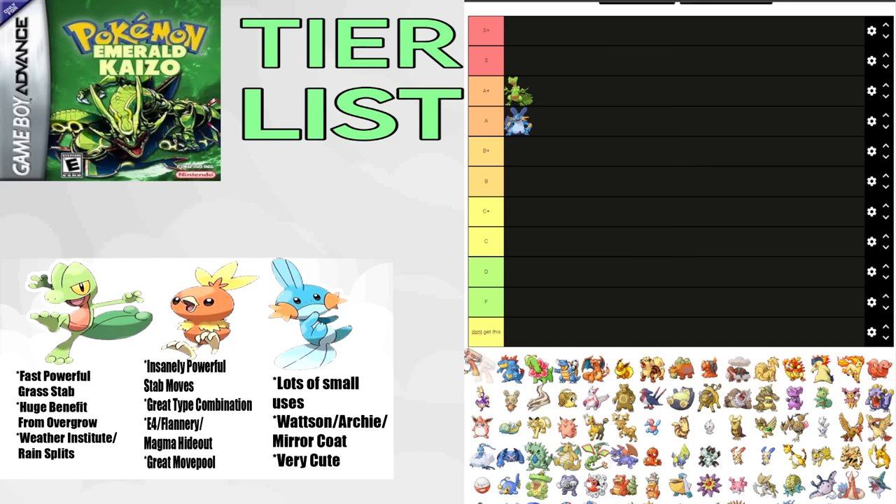Combusken is really good for Roxanne, killing Nosepass and the Elite back-to-back. It's great for Flannery trainers, and Rock Slide does great against Flannery herself. It's pretty good for Magma Hideout, and good for the Elite 4 and Maxie. It's one of the only safe ways of killing Steven's Jirachi, even though you need really good speed, and you beat it right after killing Steven's Metagross. Its niche of being great for the hardest parts of the game lands it in A+, next to Sceptile.